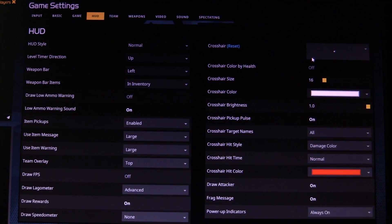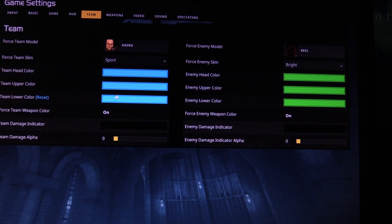I just use a dot for my crosshair and a pretty small one. I find that's the least distracting — I just need to know generally where the center of the screen is. In the team options, you definitely want to set force team weapon color and enemy color, because that's going to allow you to know who fired the rail at you. Set team damage indicator and enemy to black, and make sure the damage blend is set to zero — that's the cause of that stupid red blob in your face every time you get hit. It's completely unnecessary and distracting.